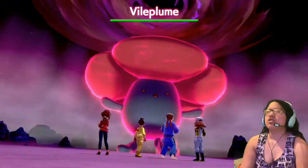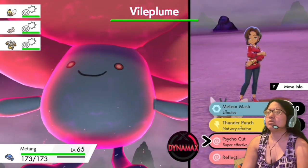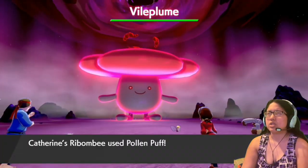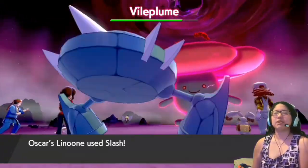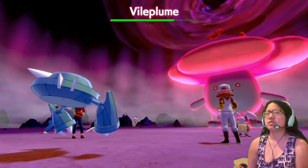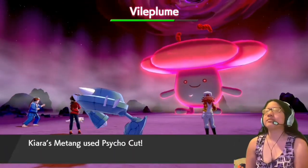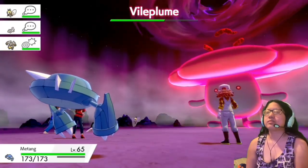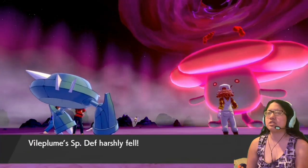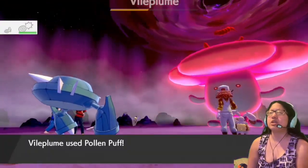Alright, Vileplume — Grass Poison, I think. This is super effective against Poison, which I completely forgot was a thing. What's with all the critical hits? Fake Tears — what does that do? Lower the defense? Special defense. Slash — there you go, about halfway there. That was pretty good.